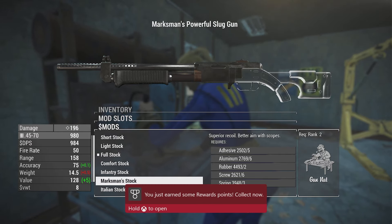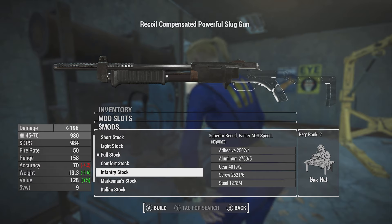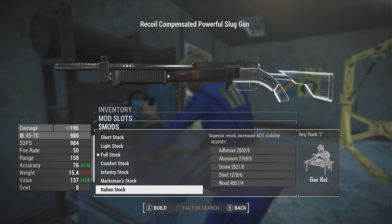We have an Italian stock with increased ADS stability. We got the infantry stock here with faster ADS speed. Better aim with scopes on the marksman stock. The Italian stock is increased ADS stability - let's put that on there.